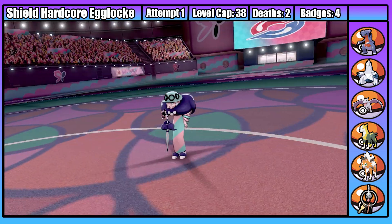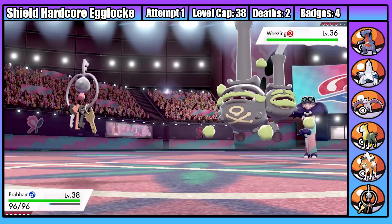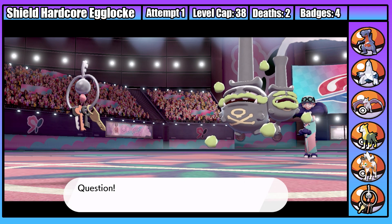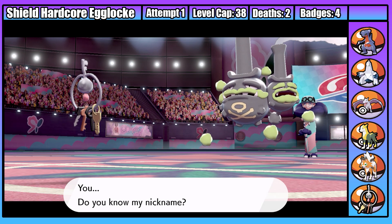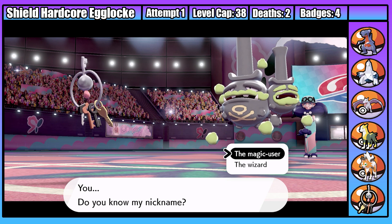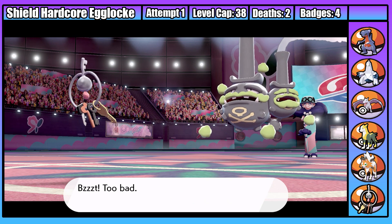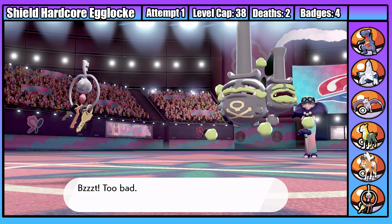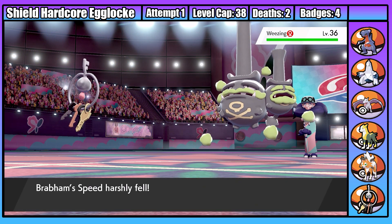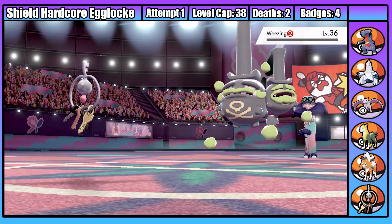Opal starts with Weezing and I start with Brabham. I start by setting up a Light Screen while Weezing gets off a really weak Draining Kiss. Then I have to start answering Opal's questions - depending on my answers, my Pokemon will get either a stat drop or a stat increase. First question: magic user or wizard? I guess magic user, but apparently I'm wrong - I only lose some speed, which isn't an issue. Weezing then gets off the world's weakest Tackle that even crits, before my Klefki gets off a Flash Cannon for the one-shot.